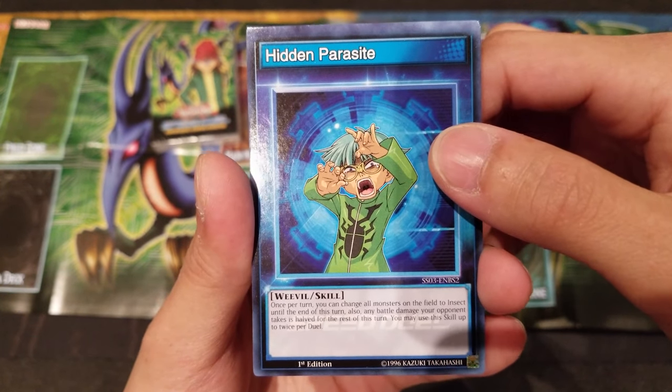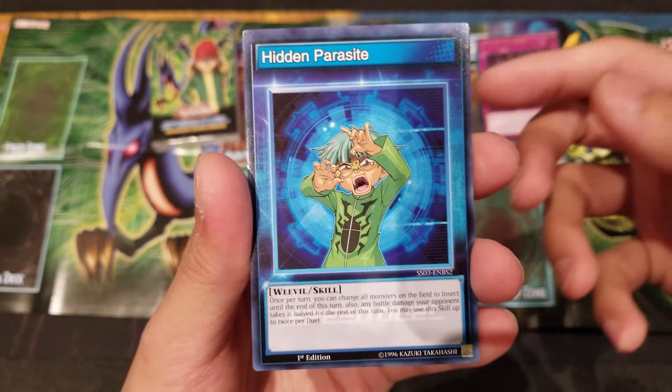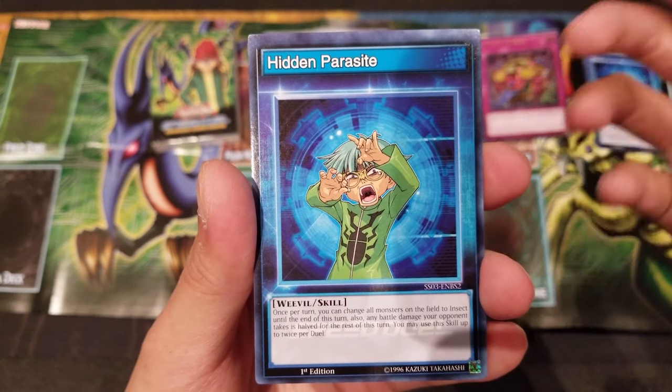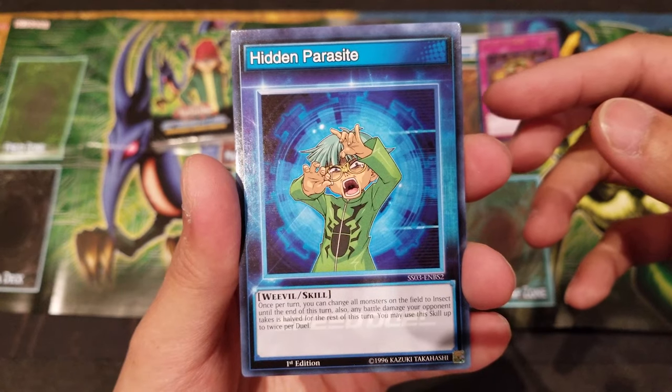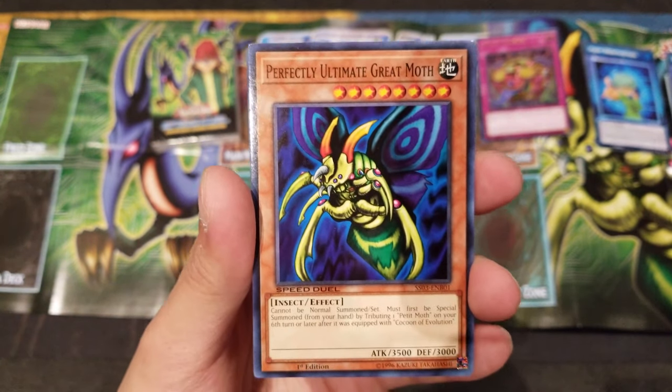Hidden Parasite: once per turn you can change all monsters on your opponent's side of the field to Insect until the end of the turn. All the battle damage your opponent takes is halved for the rest of the turn. You can use this skill up to twice per duel. Pretty good combination with some of the cards we'll see as well.